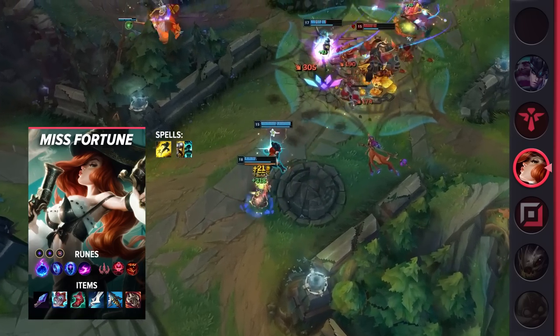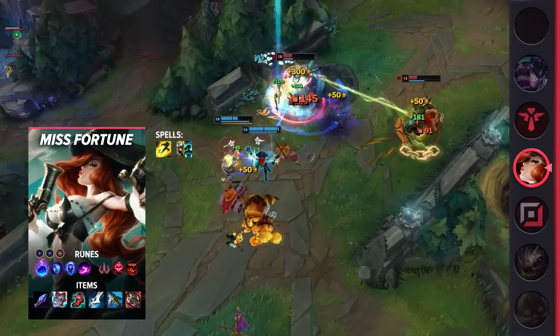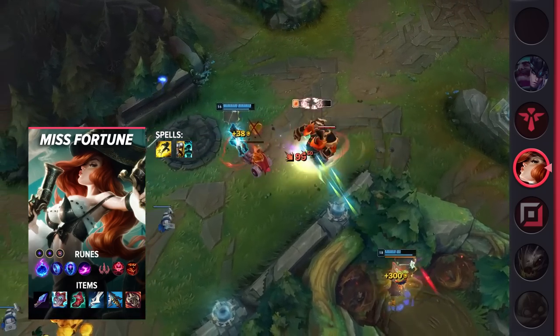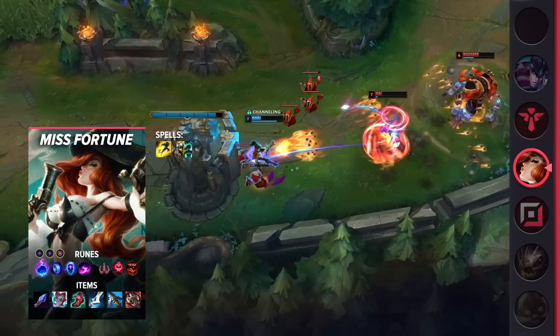Overall, Miss Fortune is a very lane-dominant champion who gets her allies ahead by setting the enemy behind. A good MF will look to constantly harass without always shoving the minion wave, as it can easily get you ganked or killed. That being said, out of laning phase, she is still as strong and can dominate teamfights with her ultimate. Just be sure to position carefully and safely.